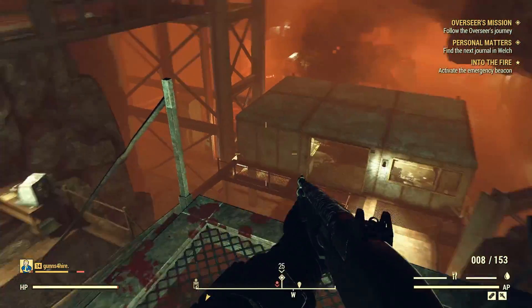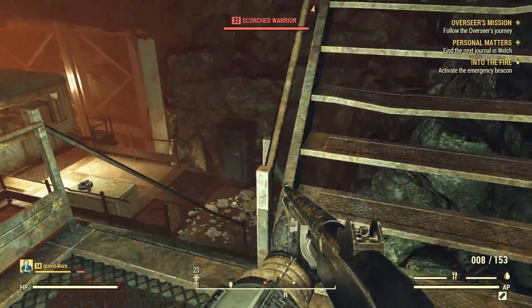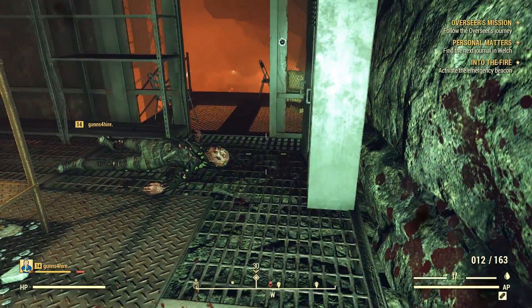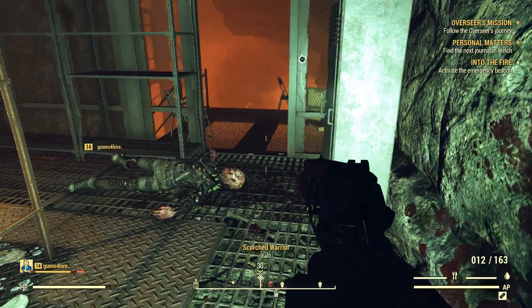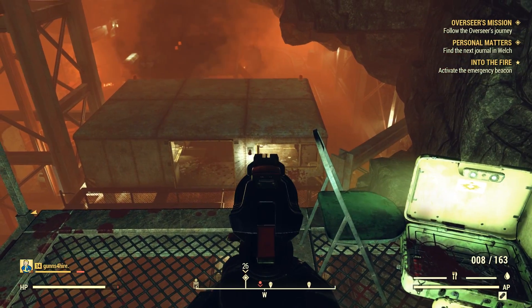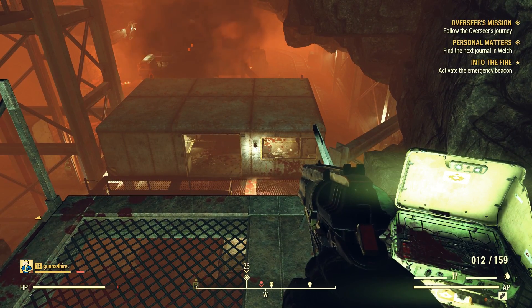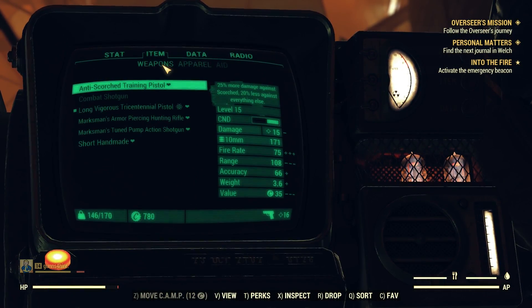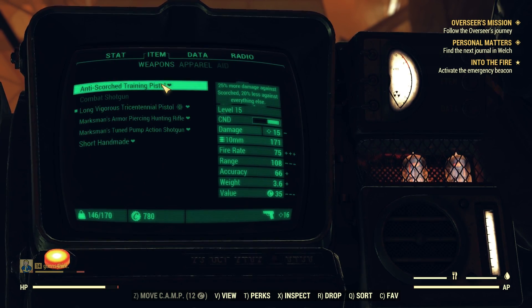This thing is eating all my 10 millimeter. They better give me some back at the end of the mission. Alright, I'm gonna check my regular 10 millimeter. I don't see it doing any more damage. I'm using normal 10 millimeter — same damage. Scorched — see what it says about that weapon: 25% more damage against scorched, 20% less against everything else. So that's the thing.